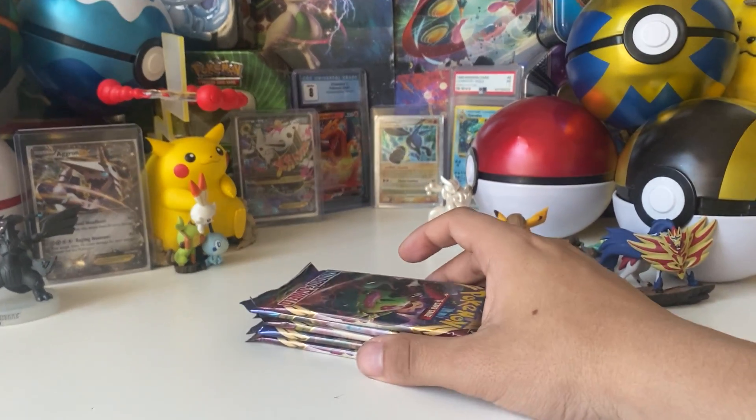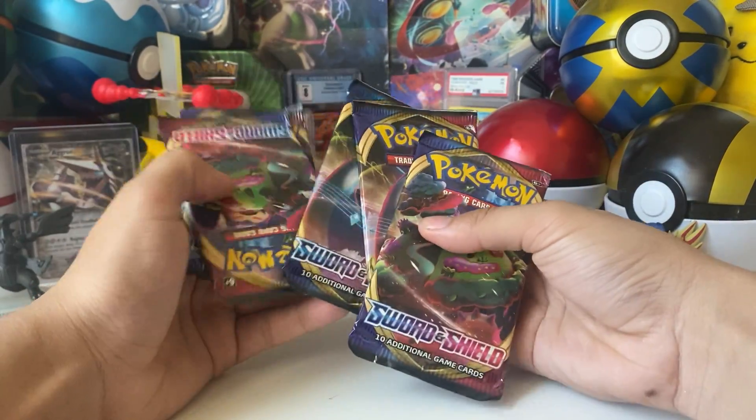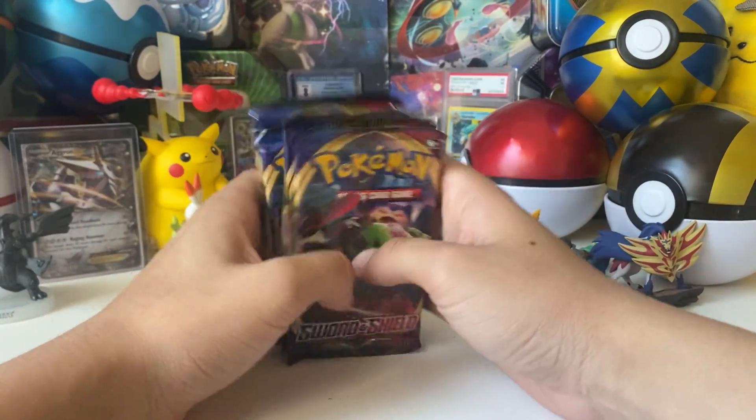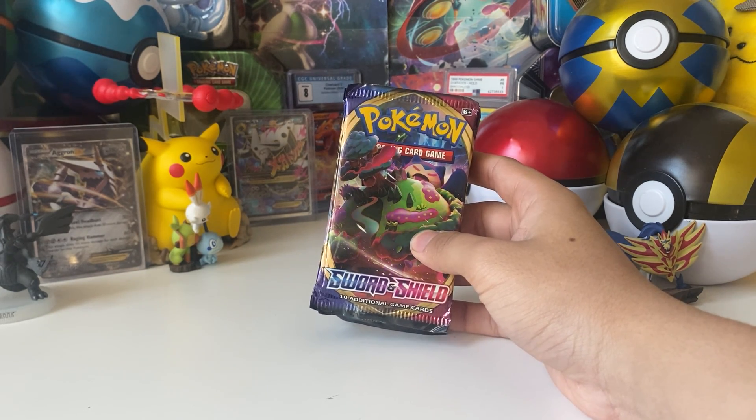Today we have some five Sword and Shield packs that we'll be opening up. I'm hoping to get a golden Zacian or something that we've yet to pull from this set.